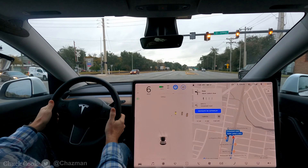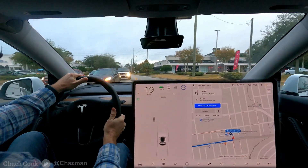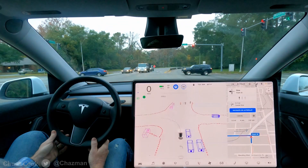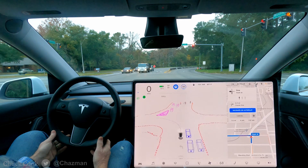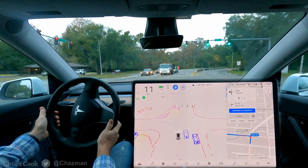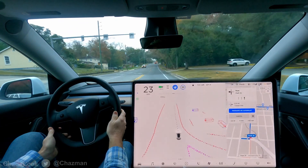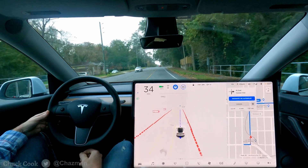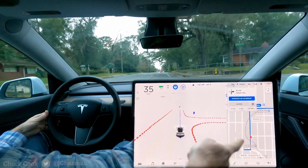Now we're yellow so we're going to have to go. This is what I would call a protected left turn with a left green arrow, and it just went green. Very nice job without a lead car. I think that's the solution to a lot of the unprotected left turn issues — to find protected left turns using the route planner.